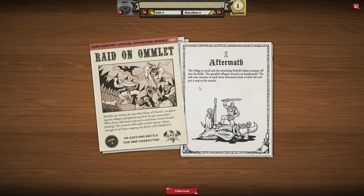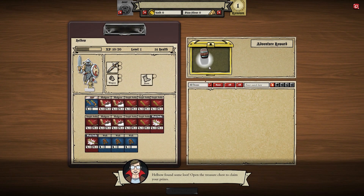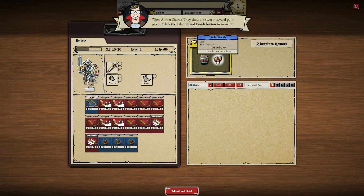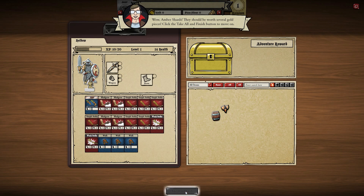Aftermath — the villagers saved and the remaining kobold raiders scamper off into the fields. The grateful little villagers reward you handsomely. The task now remains to track these miscreants back to their lair and put a stop to the attacks. Let's collect our loot — open chest! We get some pickled herring and amber shards.